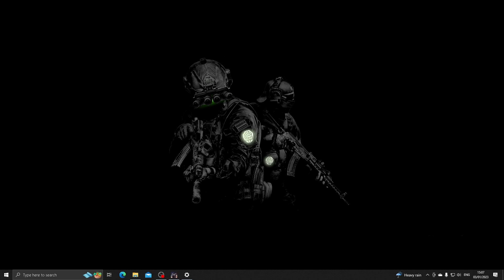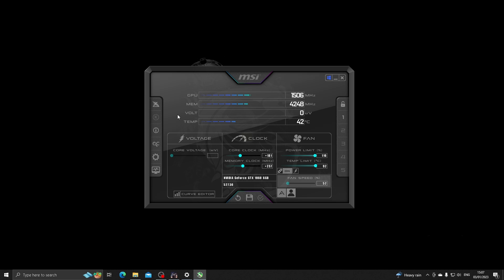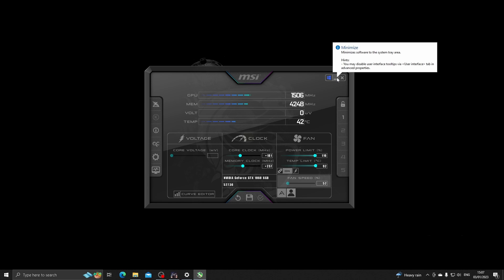Next, download MSI Afterburner, a program that lets you overclock your GPU. I wouldn't recommend this if you have a fairly modern GPU, but my GTX 1060 struggles with EFT without overclocking. My settings: Core Clock at +181, Memory Clock at +237, Power Limit turned all the way up — which also raises the temperature limit. Fan speed will adjust automatically as the card heats up or cools down. Click Save and you're good to go.